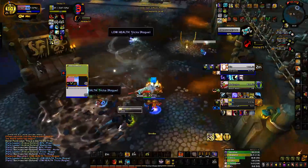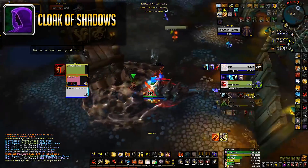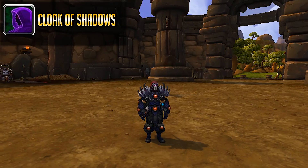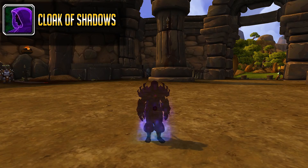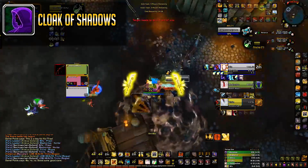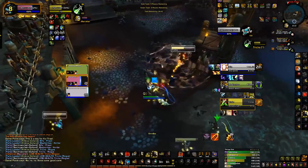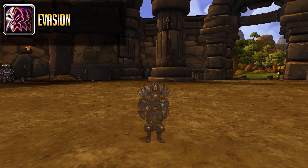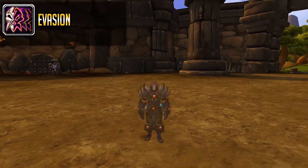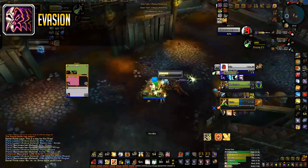Starting it off with Assassination Rogues. They have a lot of tools they can work with when it comes to defensives. First one being Cloak of Shadows — this makes the rogue immune to all magic stuff for 5 seconds and it comes at a 2 minute cooldown. If you are a caster or a melee DPS that also deals magic damage such as Decays and Writs, you want to force this one until you go for that massive burst.